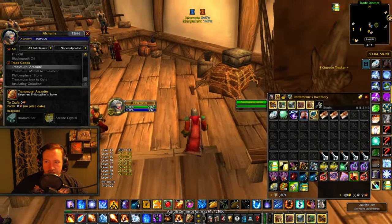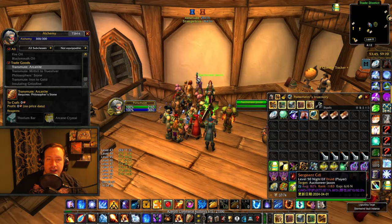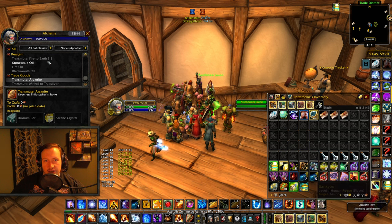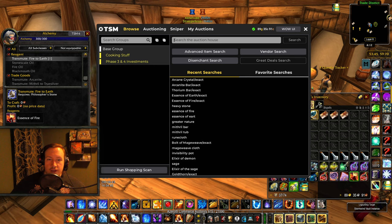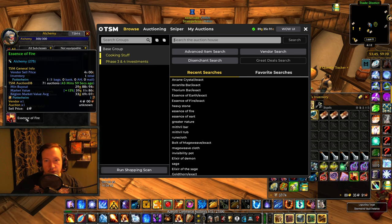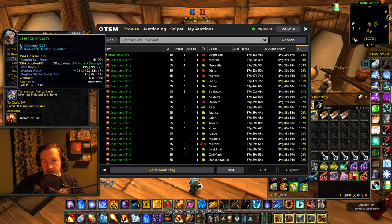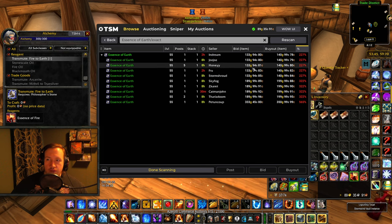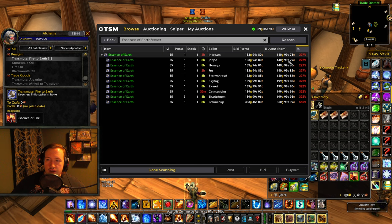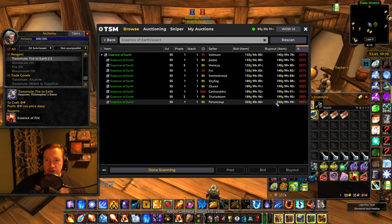That being said, there's another transmute that does require a little bit more work, but it's way better in terms of profit, and that is transmuting fire to earth. This transmutes an essence of fire — which we can farm right now in phase 3 and is selling for 39 gold on the auction house — into essence of earth. On my server it is 140 gold on the auction house with only 5 available, before the price jumps to 199 and then 350.